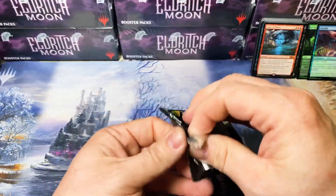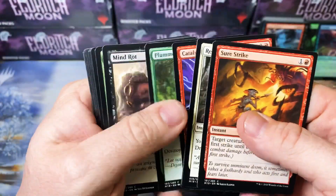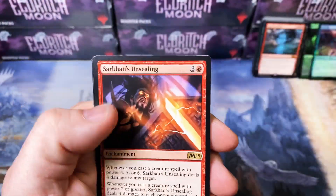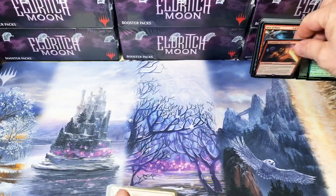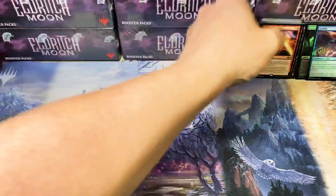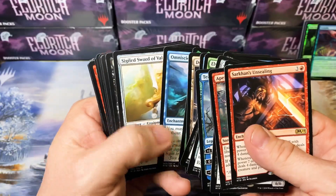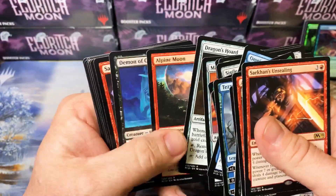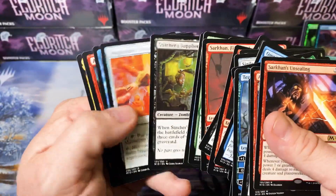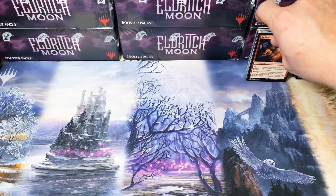Last pack — we need some luck. All in all, this was a decent, pretty good opening for Core 2019 because it could have been an absolute disaster. And there's another duplicate rare. We had a couple good hits, nothing major. We got a Tezzeret, we got the Omniscience, a couple Alpine Moons, a Sarkhan, Stitcher Supplier. Not bad at all for Core 2019 — it could have been much, much worse.